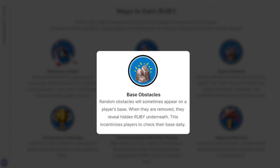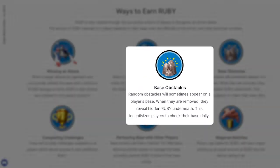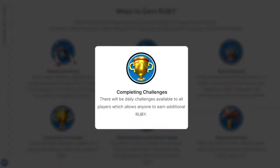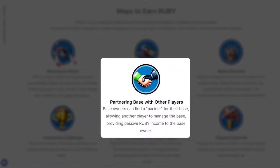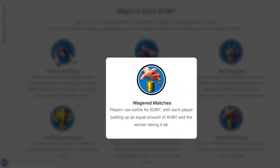Random obstacles will sometimes appear on a player's base and need removal — removing the obstacle will reveal the Ruby reward underneath, incentivizing players to check their base daily. Daily challenges will be available to all players, allowing anyone to earn additional Ruby. Base owners can find a partner for their base, allowing other players to manage the base and providing passive Ruby income to the owner. Finally, players can battle for Ruby with each player putting up an equal amount, and the winner takes all — wager matches!